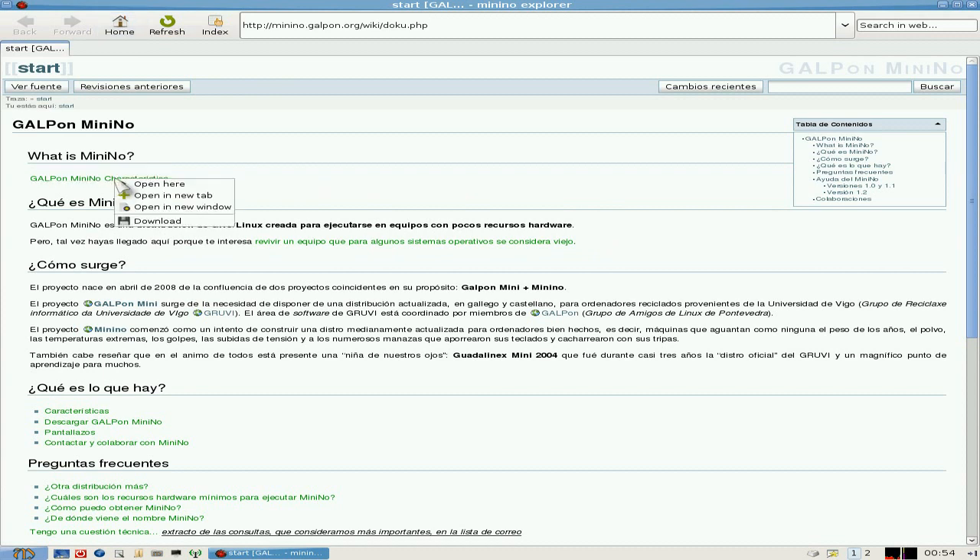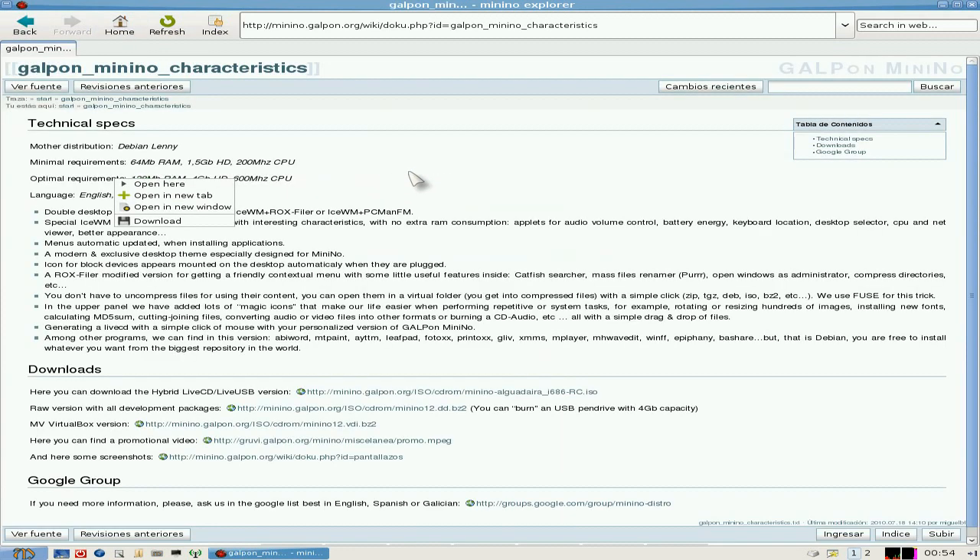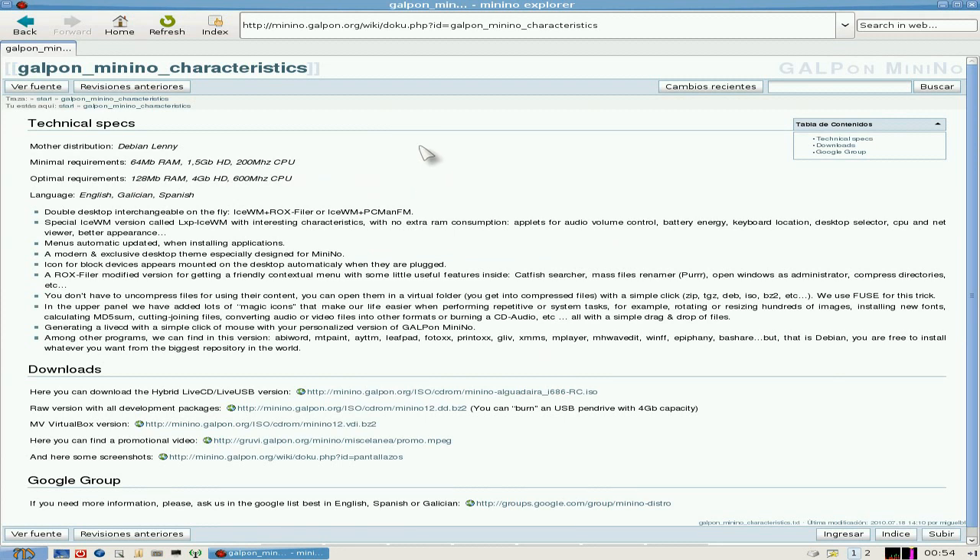So if we click here, you get that comes up. Just click again on the screen, it goes away. Right, as it says, based on Debian Lenny — your minimal requirements is only 64 megabytes of RAM, a 1.5 gig hard drive, and a 200 MHz CPU. Pretty cool. Optimal is 128 MB RAM, 4 gig hard drive, and 600 MHz.